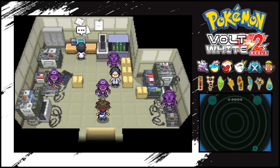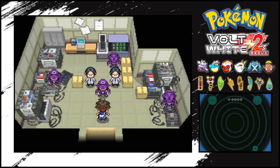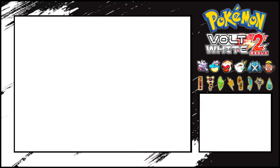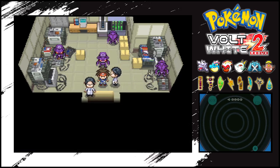Frank, what's wrong? Intruder! What should we do? What else - teach them a lesson! Let's see what his new creation can do. Genesect, use Technoblast! Team Genesect, turn on the scientists. Oh man, that thing packs a punch. Come on, let's get out of here.